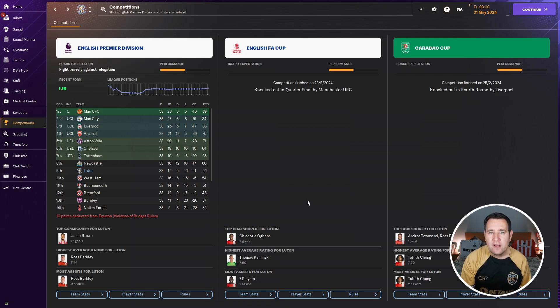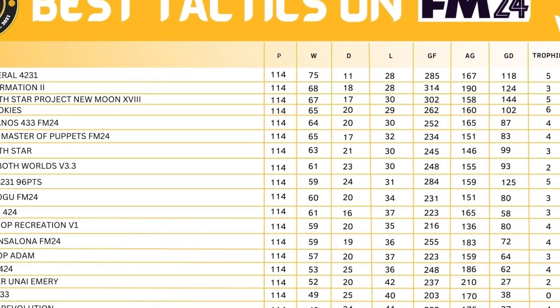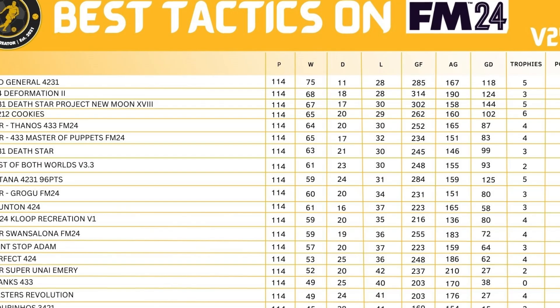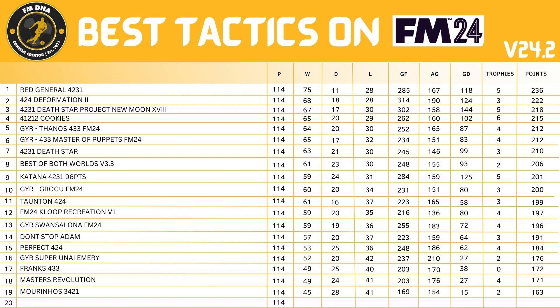Now I'm going to add up the points and put together the fun tactic testing league table. There's no surprise — Red General comes in at number one spot. Won 175, drew 11, lost 28, goals for 285, goals against 167, goal difference of 118, won five trophies, and a points tally of 236 — 14 points clear of the 4-2-4 formation in second.